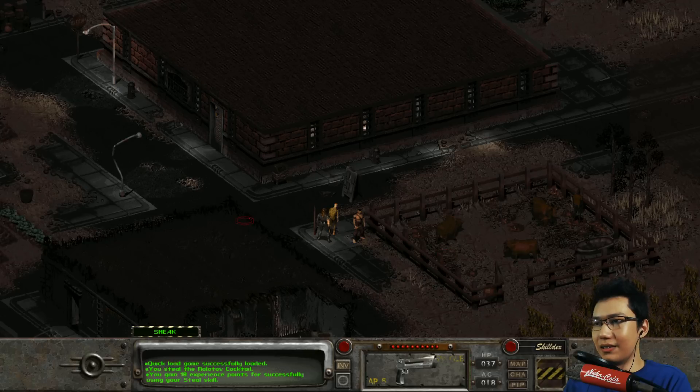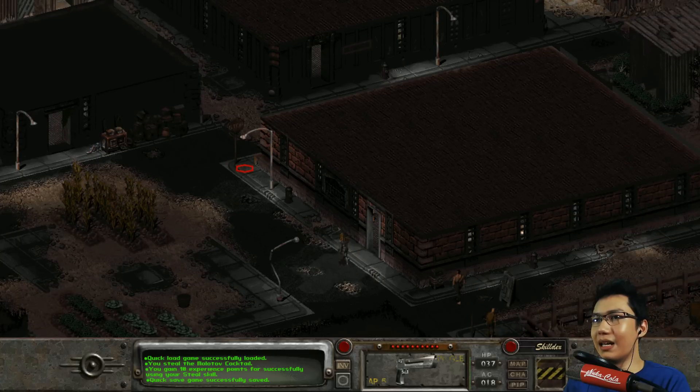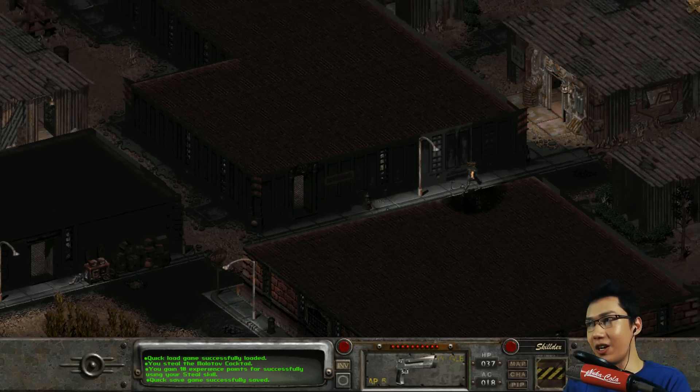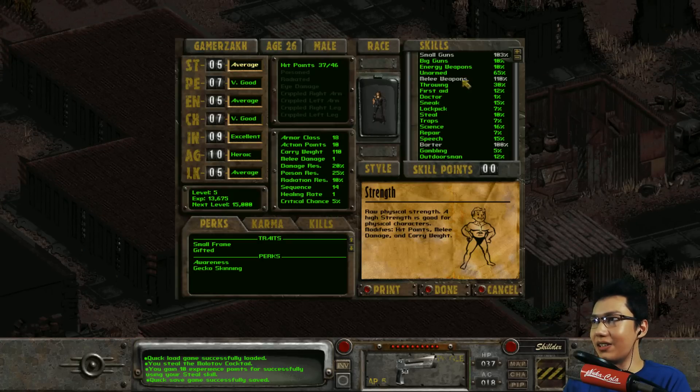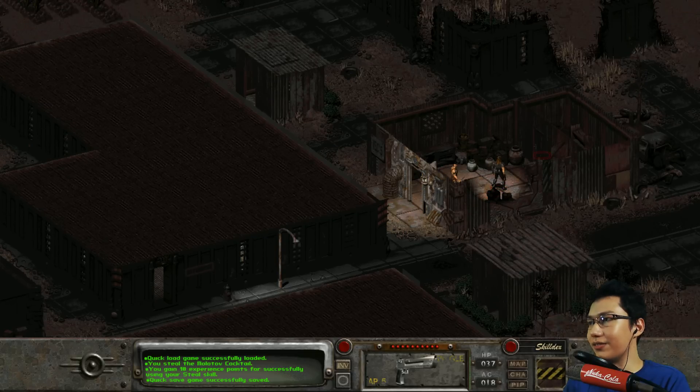There we go. Perfect. Now that we've got that, let's do a quick save. We can now use this Molotov cocktail to blow down the door in Vic's shop. My throwing skill is not entirely high - it's 30%, not too bad honestly speaking - but we can go ahead and try to throw the Molotov cocktail at this door.